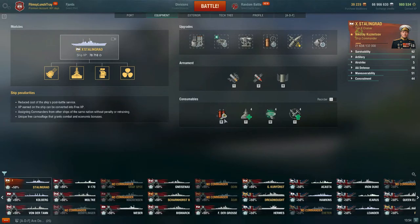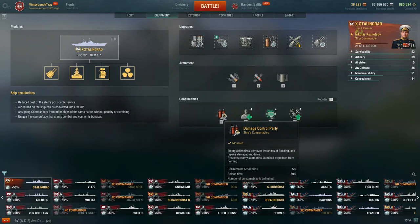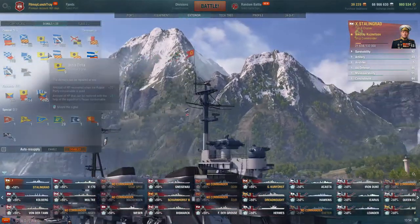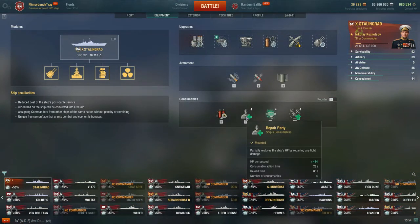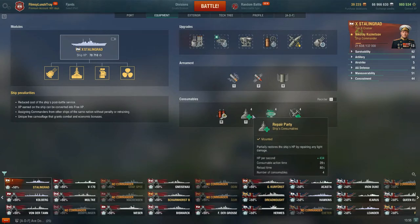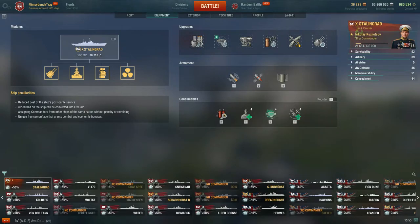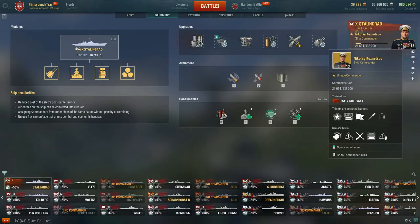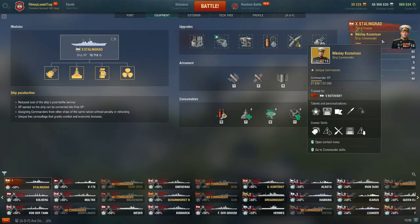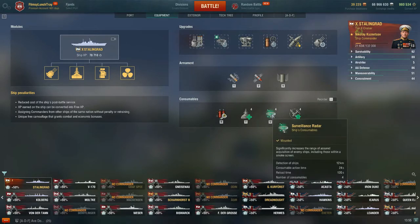As far as consumables go, you have your Damage Control Party — action time 5 seconds, reload time 60 seconds; pretty standard on cruisers. You have Repair Party at plus 362 HP per second. We can buff that with the India Delta Combat Signal, getting us up to 434 HP per second. I like to always run this in random and ranked battles. In yesterday's video, I only had 3 heals overall because I got Kuznetsov not too long ago and got him up to 13-point commander. Now I'm running Superintendent to give me additional charges on each of my consumables, so I'll definitely be using 4 heals. Then you get the Wheel of Victory — a talent on the commander we'll talk about.